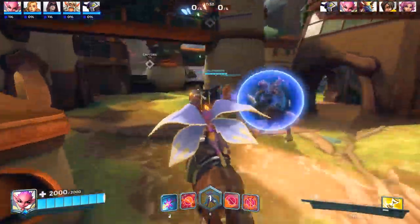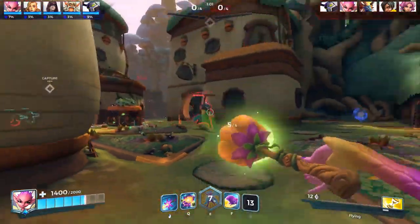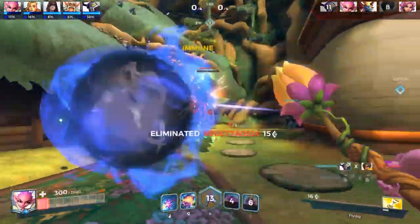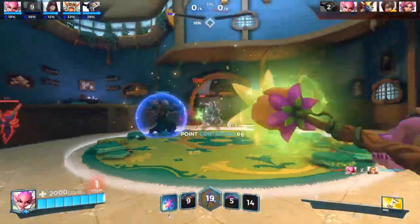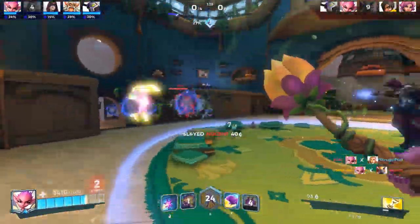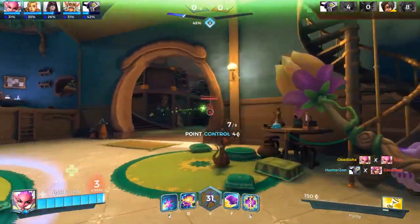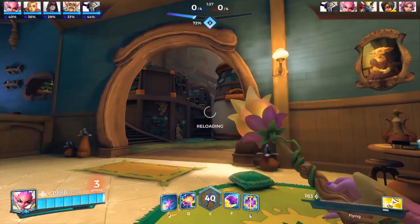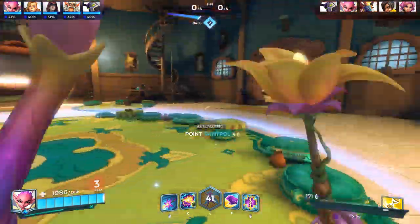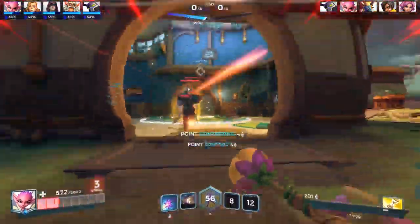One thing I don't like about this map is where the point is - I can't fly above it, which is one of my favorite things to do, so I have to go more around the sides. Getting into the action now, throwing the Dead Zone into the point. That was kind of a waste - stop healing. So far so good. Trying to take advantage of splash damage on grouped enemies.